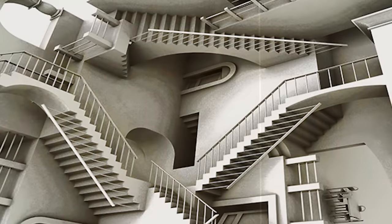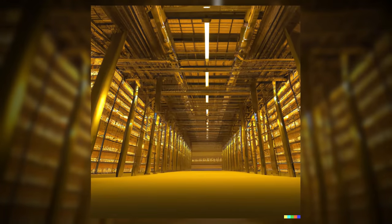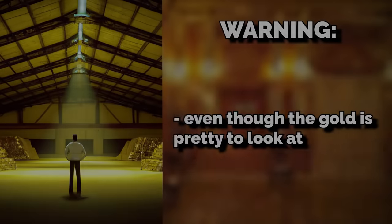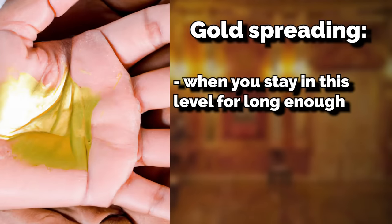The level shares the strange non-linear layout that Level Zero has, where you could be walking in a straight line and end up in completely different rooms. Inside some rooms there are objects like tools, vests, hard hats, and typical warehouse stuff — but all of it is made out of pure gold as well. The gold is very well polished and shiny, reflecting the blinding light from the windows to the point where it's hard to see.